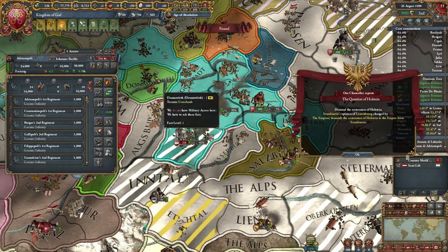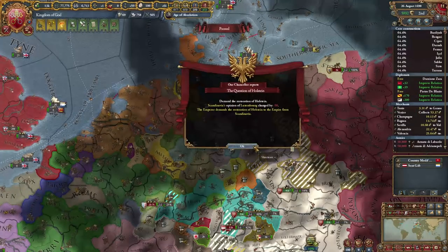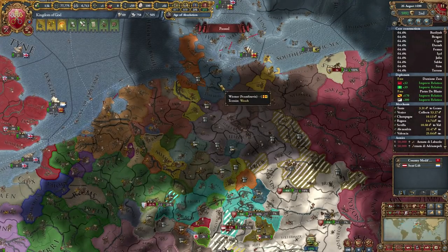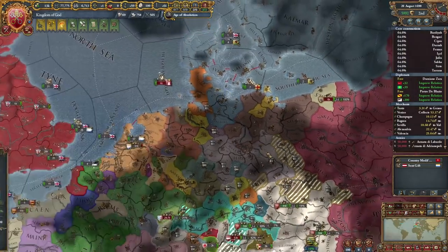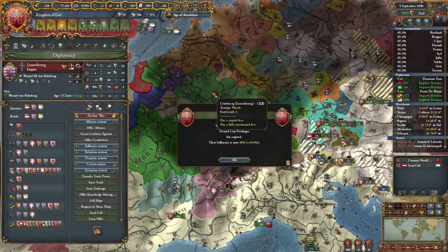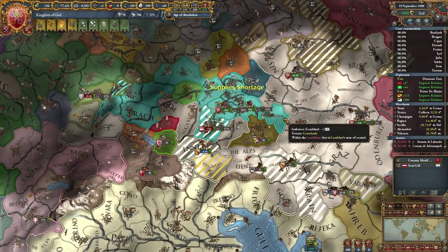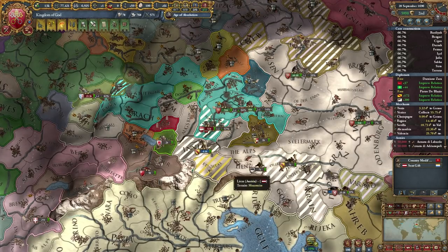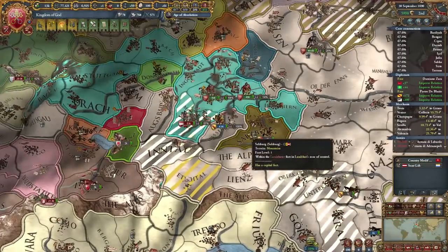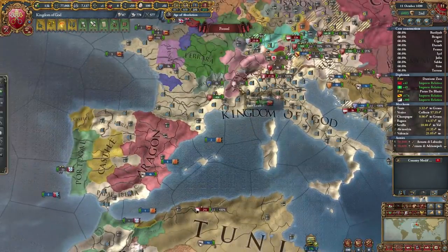The question of Holstein: the emperor demands the restoration of Holstein to the empire from Scandinavia. Scandinavia says no, it's mine. We'll see if a war breaks out over that — I wouldn't be surprised if it did. But the emperor is quite weak this time around, so in simpler terms, they would get crushed and there's no point in trying.